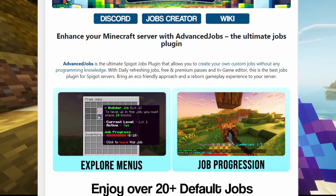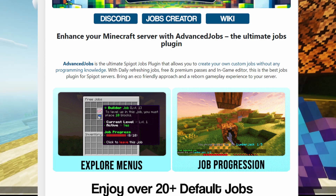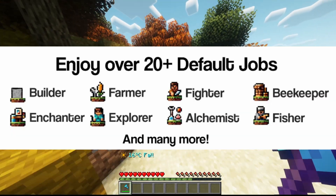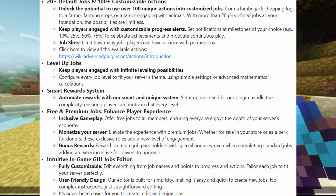It's the ultimate jobs plugin where you're able to create your own jobs with no programming knowledge using the in-game editor. You have over 20 jobs by default, you can level up jobs, and it has a smart reward system that you can use to set up rewards and free and premium jobs for your server.